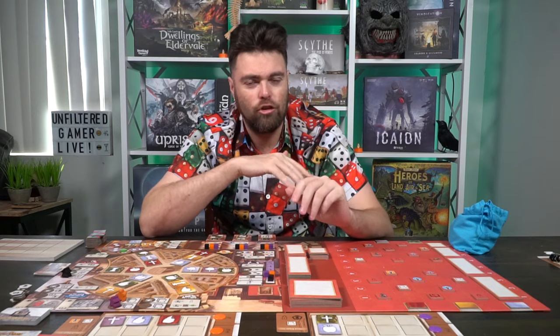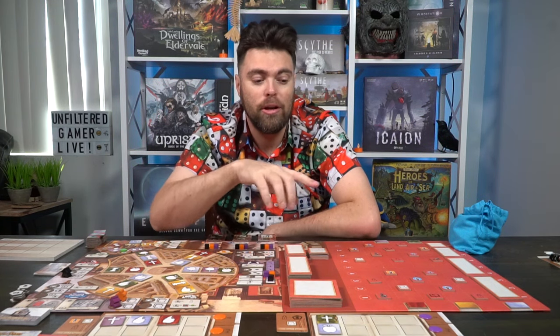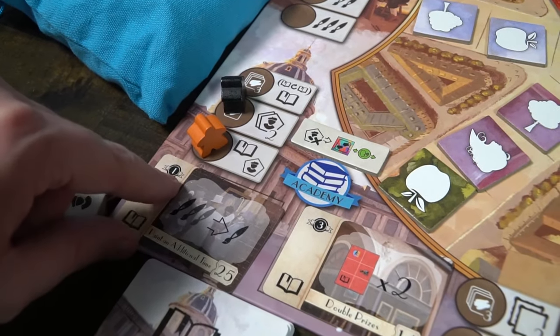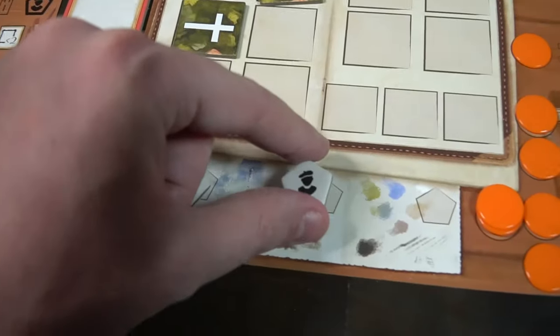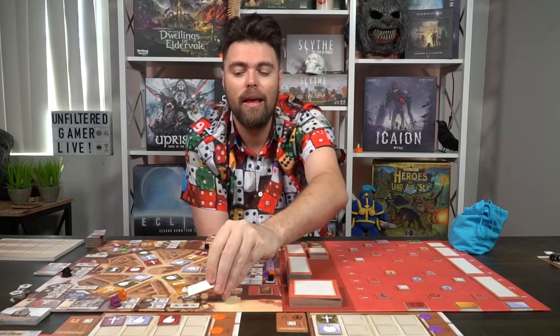Without going into every detail of every action, here's what each location does generally. The market lets you get paint and canvas — canvas is what you need to bring to the gallery board. The academy gives you studio cards that you can place on your game board once tokens have been removed, granting bonus actions, abilities, movement options, or extra things for specific action types — and they're worth victory points at end of game. The academy also lets you gain apprentice tokens, which you discard on your turn to take bonus actions at the rectangular pieces next to your current location.